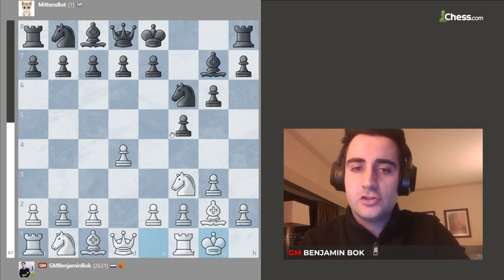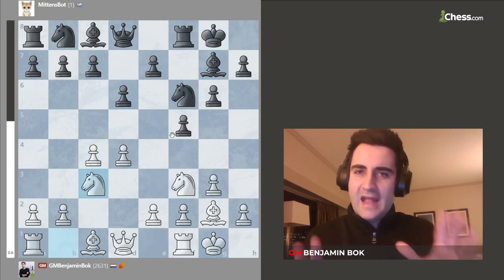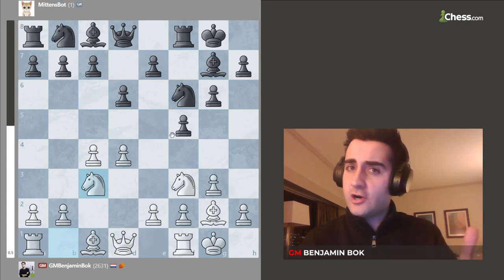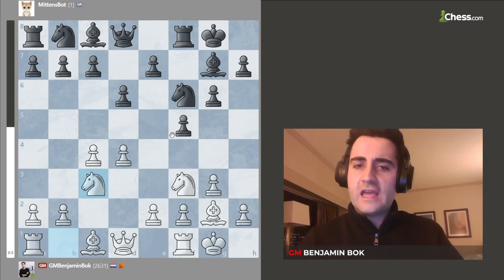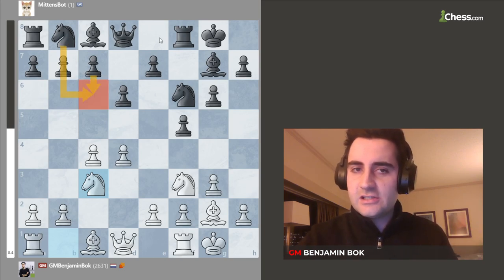So knight f3, bishop g7, short castles, castles, c4, d6, knight c3. And here we have what is called one of the main tabias of the Dutch Leningrad. The tabia is one of the starting positions where the whole game really starts. Black has a lot of options here — c6 is the main move, knight c6, queen e8.